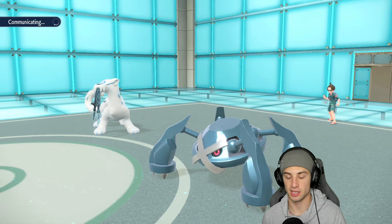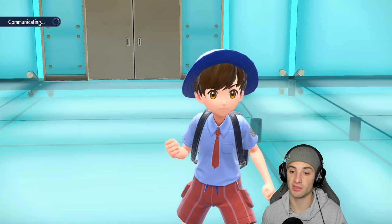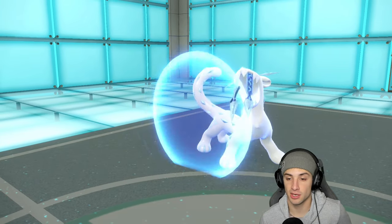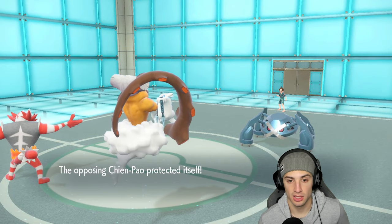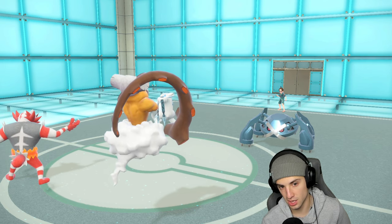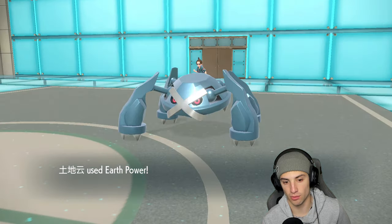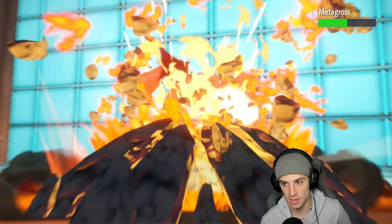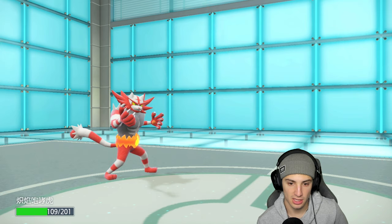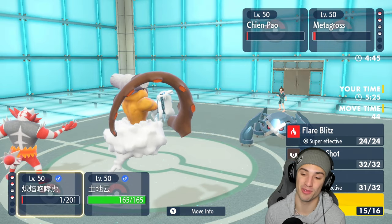Chien-Pao is minus two which is huge. They do protect Chien-Pao — smart play. Earth Power flies into Metagross, super effective with Sheer Force and Life Orb on top, bringing it down to one HP. Sucker Punch comes through and we go one for one. Metagross could Bullet Punch, but we outspeed and should be able to soak up a Bullet Punch.